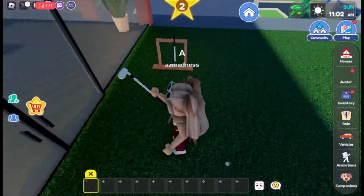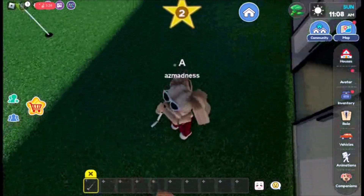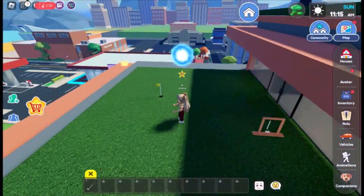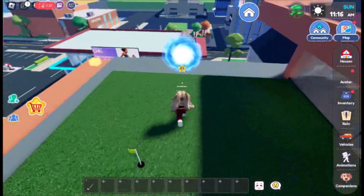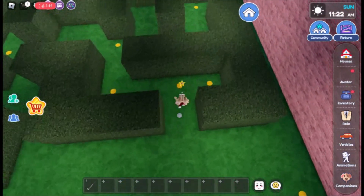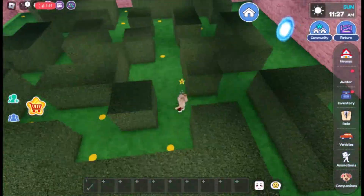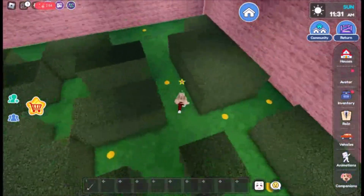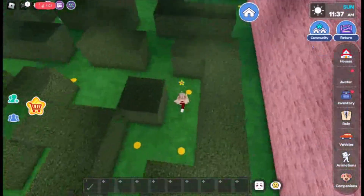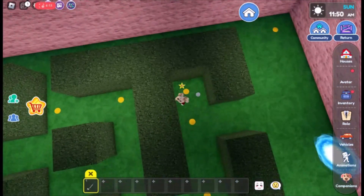For the secret, we just need to play golf to open the portal. The portal leads us to a maze. Here, we just need to take this golf ball to the other side to the red dot.